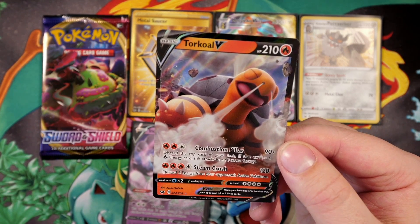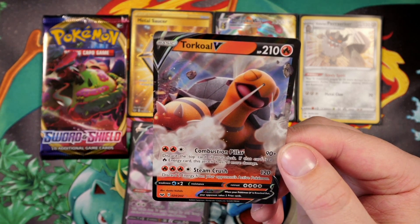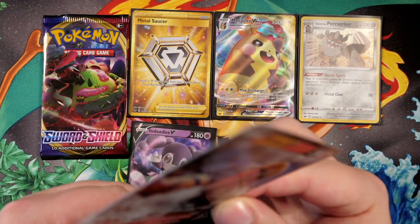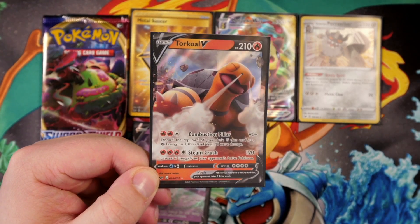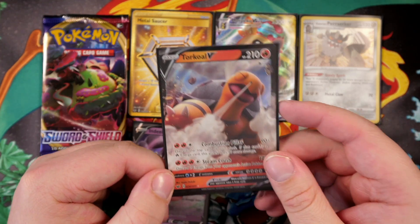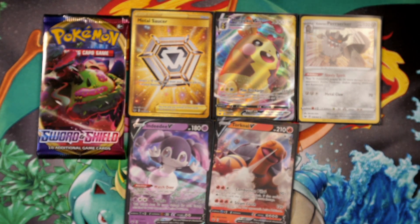I heard this card is actually really useful in decks. Combustion Pillar: discard the top card of your deck — if that card is a Fire Energy, this does 90 more damage. And Steamcrush: discard two energy from your opponent's active Pokémon. There's an Oranguru card that allows you to swap a card in your hand with the top card of your deck, so you could do that and then use Combustion Pillar knowing it'll be a Fire Energy. That's kind of cool.